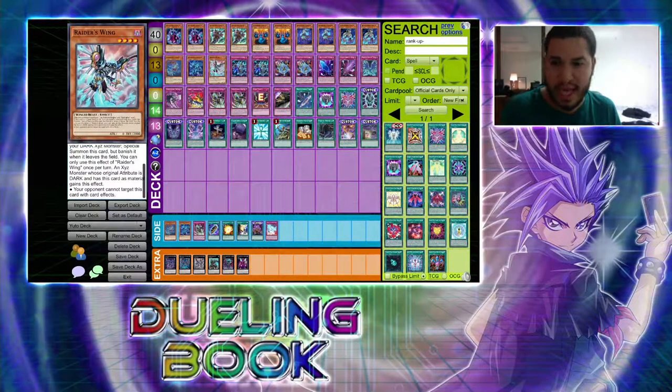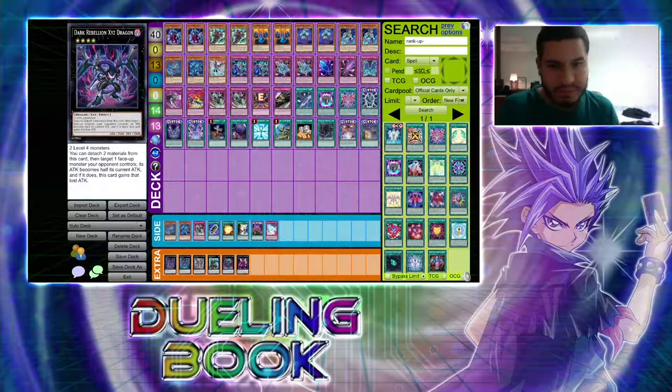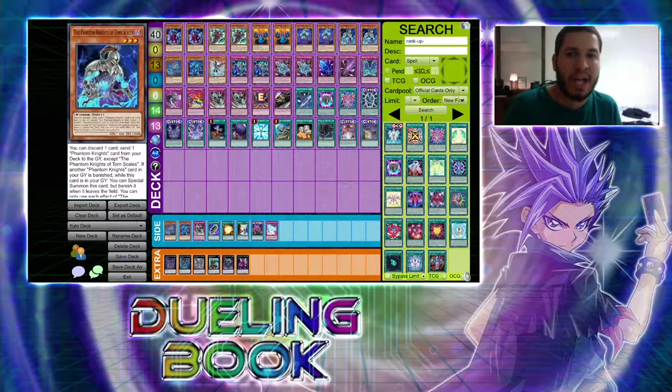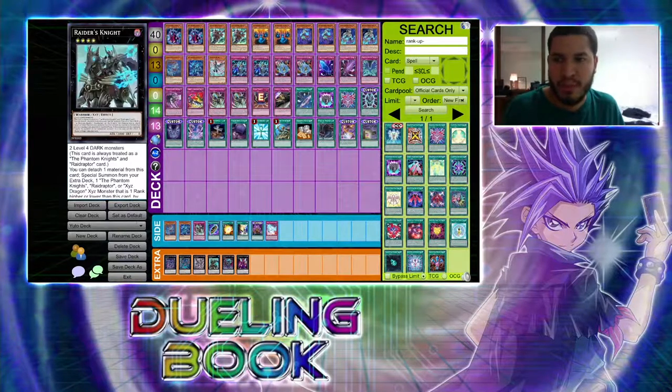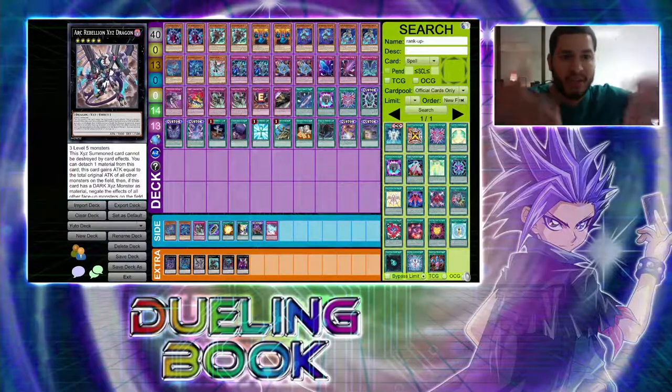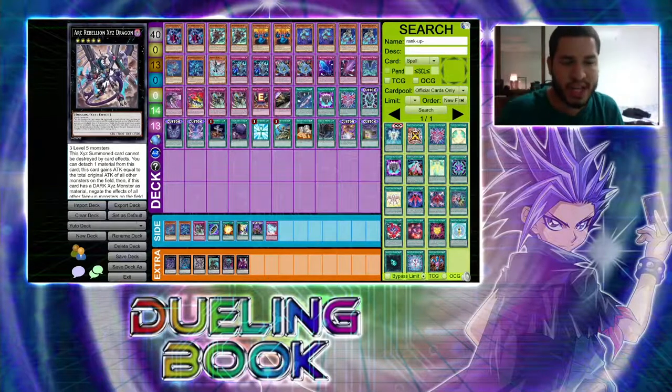That's pretty much the new support. It's a fun, very powerful deck. The new support fills out the deck and helps you Xyz summon a little better. The best part is Arc Rebellion and Raider's Knight because they work so well together and Arc Rebellion is just busted. Hope you guys enjoyed this deck profile — download the deck in the description below, upload it into Dueling Book, and use it against your friends. It's a lot of fun. Love you guys, God bless, see you in the next video.